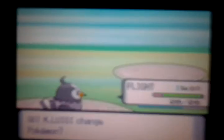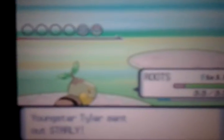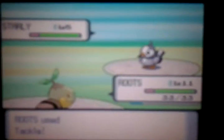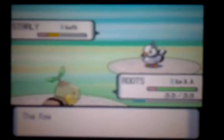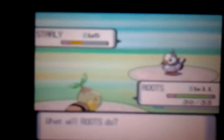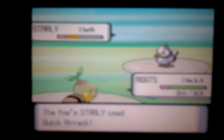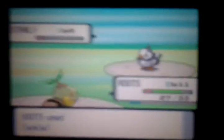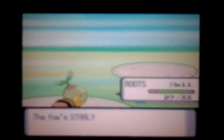He's sending in a Starly - I will change Pokemon. Go Roots! This Starly is no match for Roots as long as Starly doesn't have any flying type moves. Level five - I wouldn't expect any flying type moves from a Starly. Almost a one-hit KO. Starly uses Tackle, then Quick Attack - only takes away about three HP. Just gonna finish off this Starly and the battle is over.